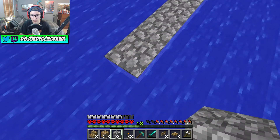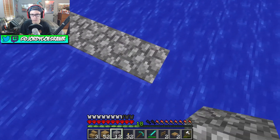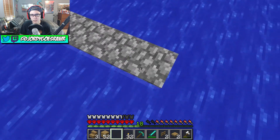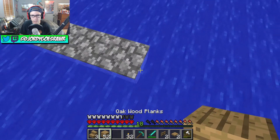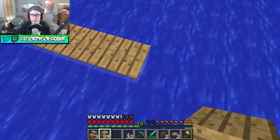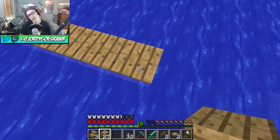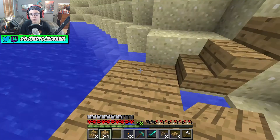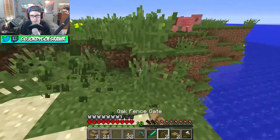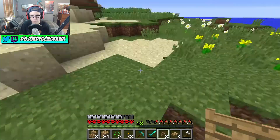It's definitely a lot harder in hardcore with the whole food aspect. Normally in survival mode when I'm about to die I'd just put all my stuff in a chest and die to regain health, but I can't do that here. We've got 24 cobblestone so we might have to make part of the bridge out of wood too - it'll look ugly but whatever, I just need to get there. I'll mow this grass for seeds and see what's on this island.